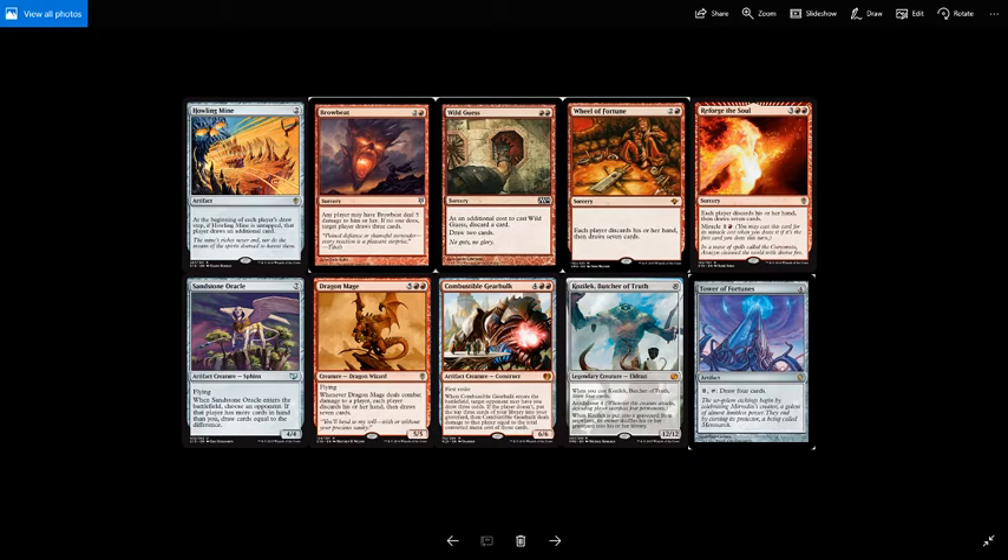Dragon Mage is 5 red red for a 5/5 dragon wizard with flying. Whenever Dragon Mage deals combat damage to a player, each player discards their hand and draws 7 cards — it's a Wheel of Fortune on a creature. Not only do you get the wheel, but it's a 5/5 with built-in evasion dealing 5 damage, giving great value with your commander. Combustible Gearhulk is 4 red red for a 6/6 artifact creature construct with first strike. When it enters the battlefield, target opponent may have you draw 3 cards; if that player doesn't, you put the top 3 cards of your library into your graveyard and Combustible Gearhulk deals damage to that player equal to their total converted mana cost. Either draw 3 or deal damage — win-win, plus it's a 6/6 first strike for 6.